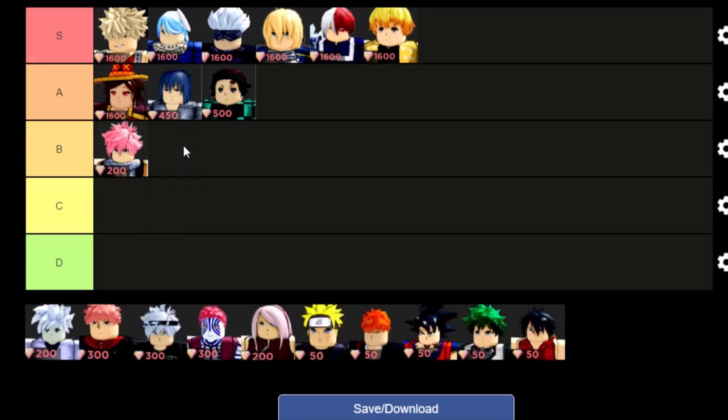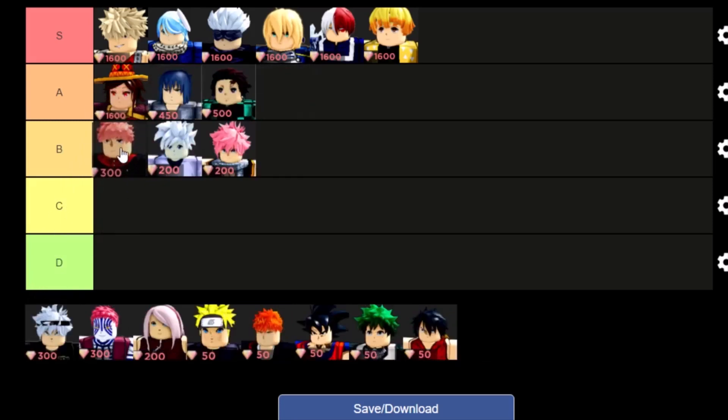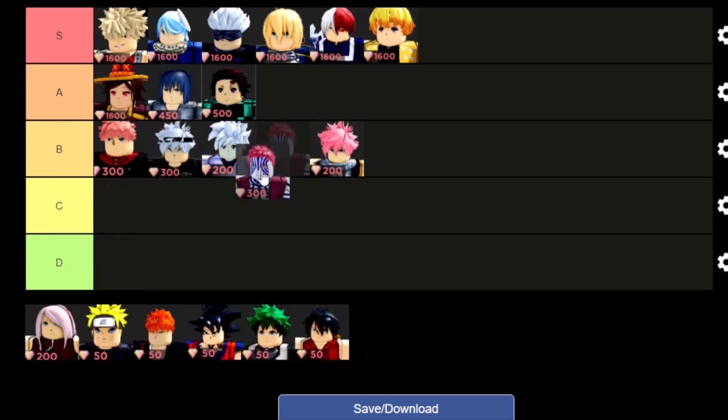Sasuke is probably B tier — not really the best, but not bad either. I personally like Killua a little bit more, so I'm going to put him also in B tier. Itadori is probably going to be another B tier — not really the best but not too bad — same for Aster.